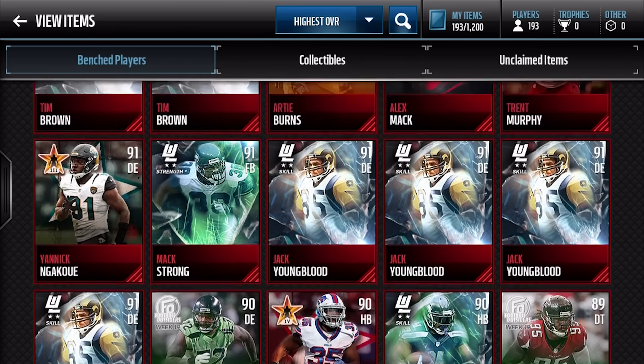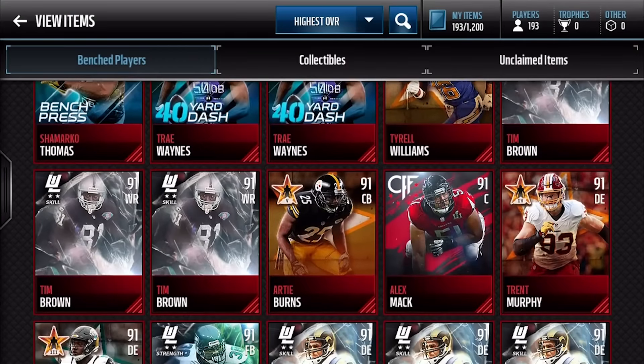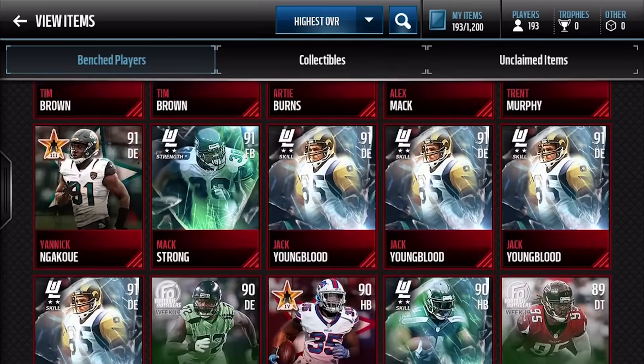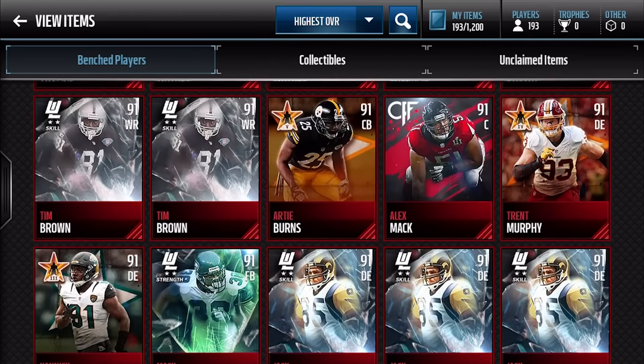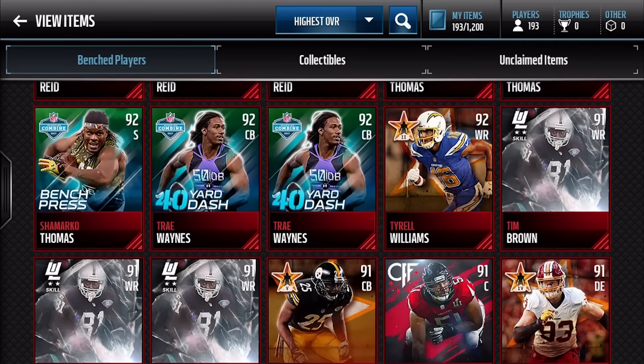One 91 Max Strong — and four Jack Youngbloods, I don't know about that. One Alex Mack, that's like 300k or something. One Trent Murphy, that's a pretty good card. And Artie Burns — I don't think I've seen that before, it probably goes into one of those new sets. Three 91 Tim Browns, four Youngbloods, and one Max Strong. Not a lot of variety, but I'll take it. Those Youngbloods are definitely pretty good.